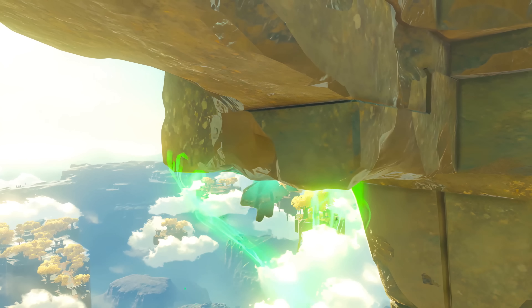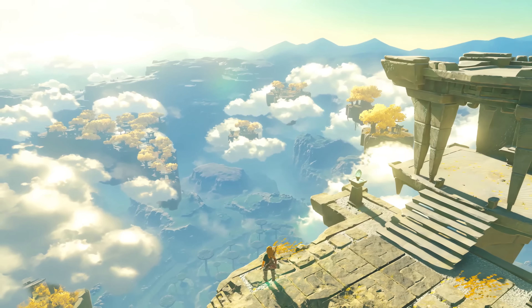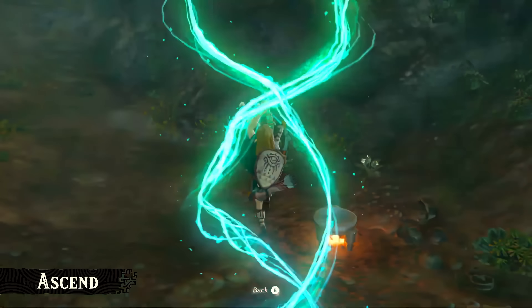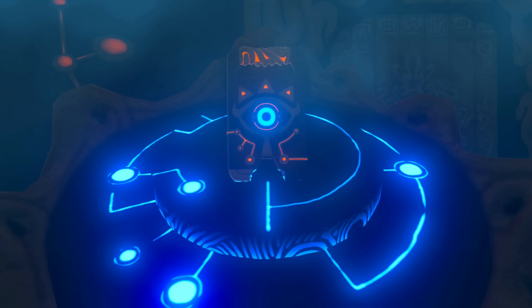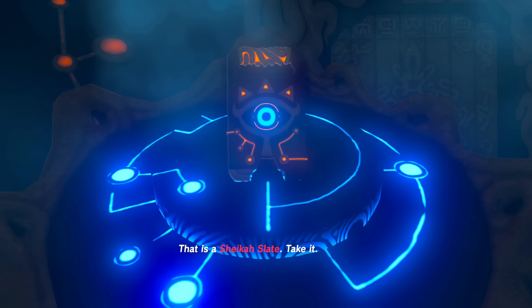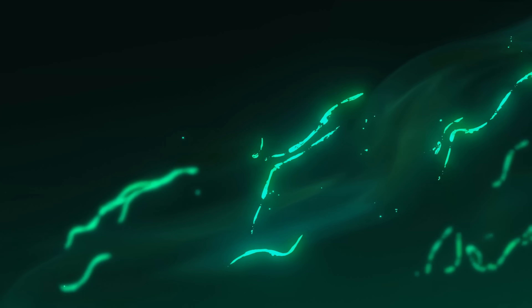All these new abilities are clearly powered by Link's new right arm, giving Link the necessary tools to solve all the puzzles he comes across, similar to how Breath of the Wild did with the Sheikah Slate. But unlike the Sheikah Slate which uses the power of Sheikah Tech, Link's hand uses something different, most likely powered by the Zonai.